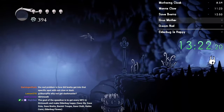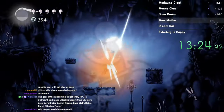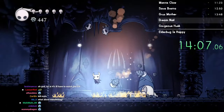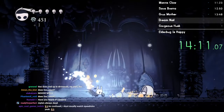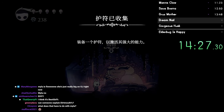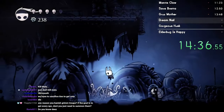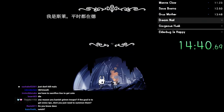Because this is Dirtmouth percent, any NPCs that are not in Dirtmouth - sucks for them. Hey, we've already done Save Myla percent. We have to even out the playing field here. Of course we're getting Shaman Stone - what would I do without it? Probably cry. And Sly is a very important Dirtmouth member, so get your butt up there, Sly.